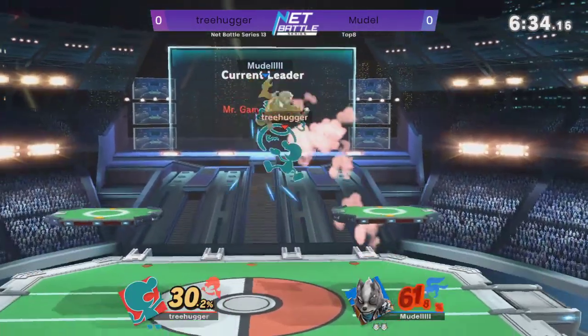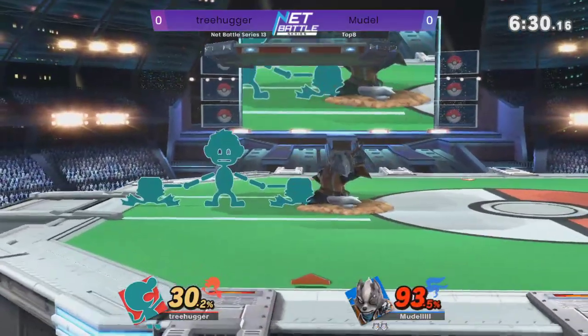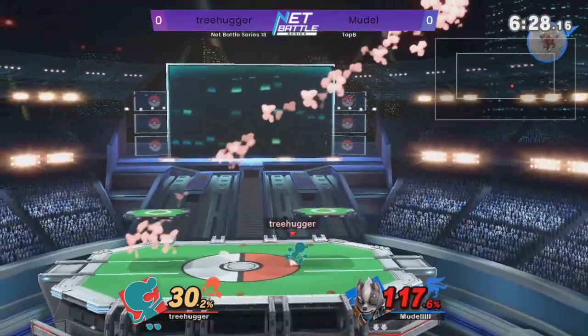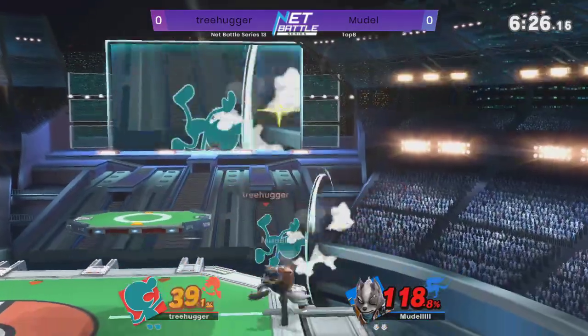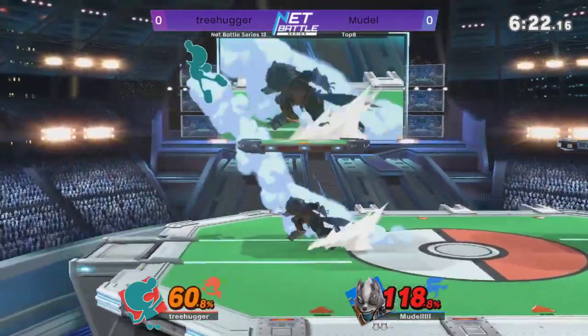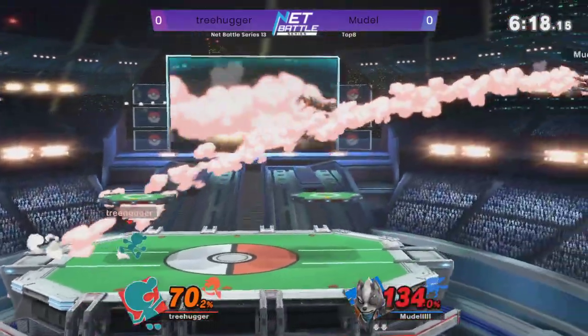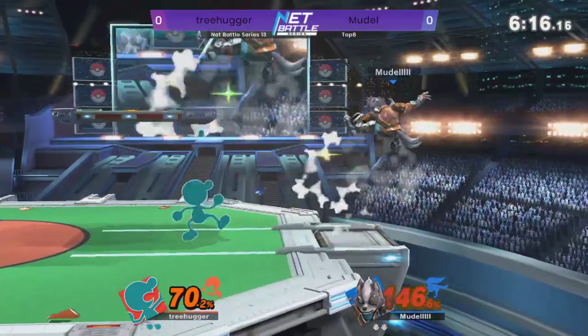That's going to be a grab — full Treehugger, can he get a combo? Yes he can, there's the fishbowl. And he's buried, he's buried, and he catches the forward smash. Fortunately for him it was cross stage, so no stock quite yet. I wonder if Treehugger would have had the time to roll behind and F-smash instead of just straight up F-smash.